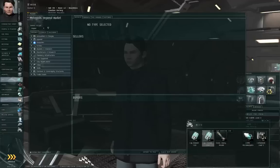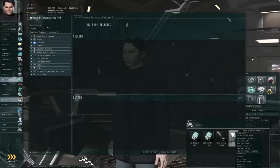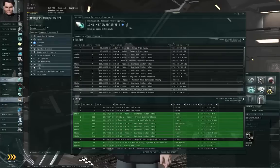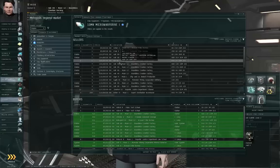I have some extra junk lying around here in the station that I want to get rid of, so I'm going to right-click this 10MN Micro Warp Drive I and view market details. I happen to be docked in Hek 8 Moon 12 Boundless Creation Factory, which is the largest trade hub in the Metropolis region and one of the two largest trade hubs in the Minmatar Republic, the other being Rens in the Heimatar region. Trade hubs are stations or solar systems where lots of players gather together to buy and sell things to each other — interesting how that works.